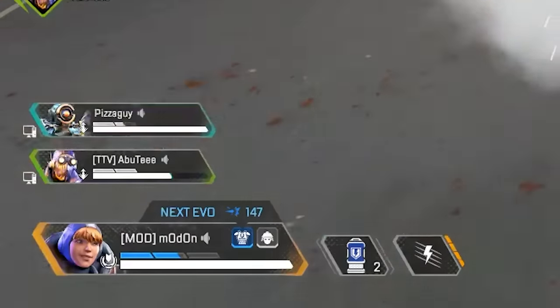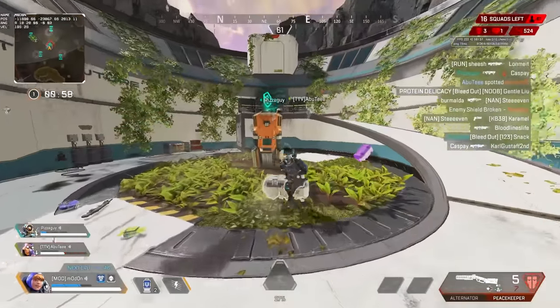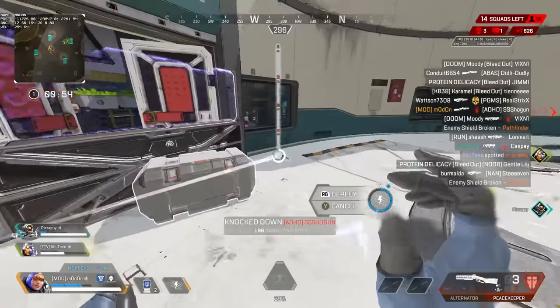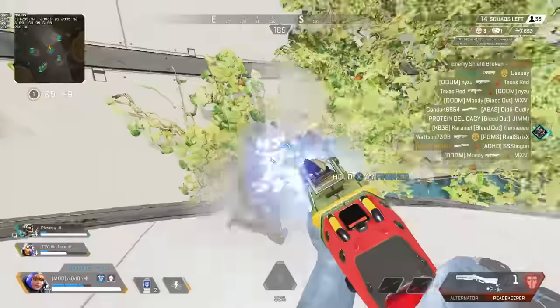Speaking of shields, they will take fights when their team has only white or maybe blue shields, even after seeing that the enemy team clearly has way better shields. Picking terrible fights is a very common issue for the bad player, because they can't recognize when it's time to pack their bags and leave a fight — either because the enemy team has all of the advantages, or just because the fight has taken too long.